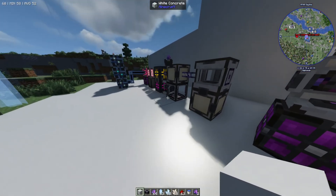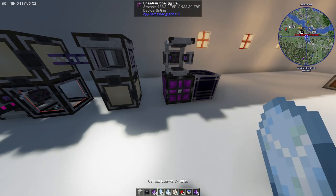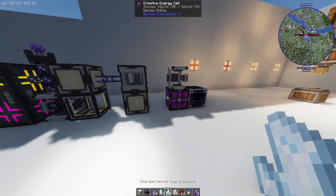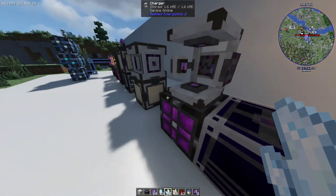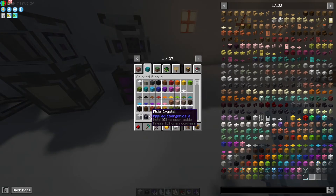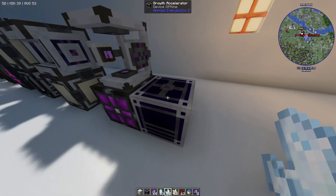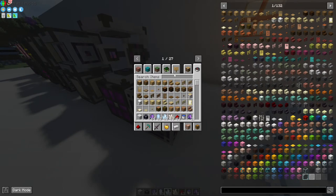As you make your way through the mod you're going to need a lot of certus quartz, a lot of crystals and charged crystals. We can accelerate the process with something called a growth accelerator, which can be made like this — it's not too difficult. This will allow us to grow the crystals a lot quicker.